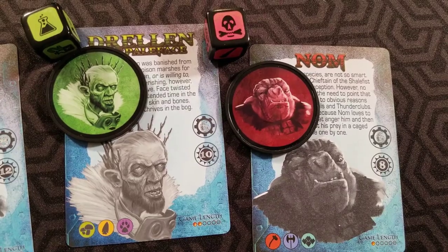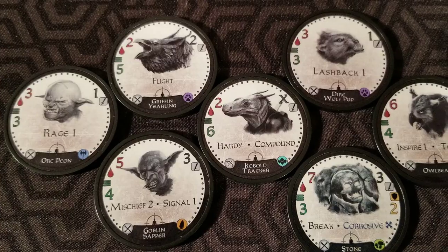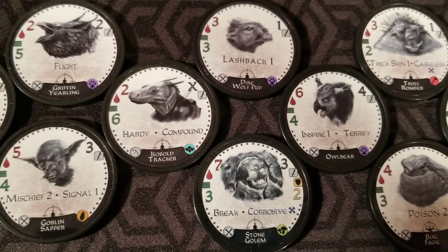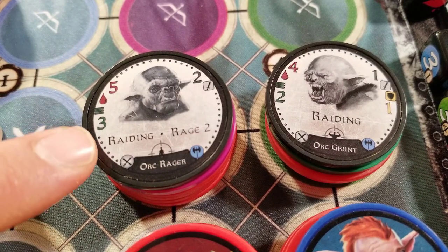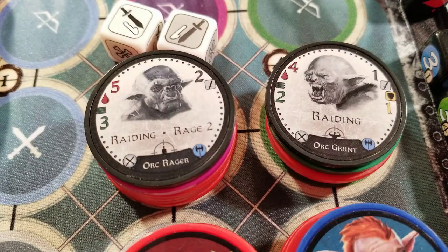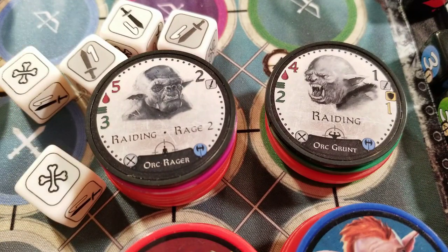The regular baddies are no slouch either. In addition to the regular attack and/or defense rolls, they also have skills that can do some pretty nasty stuff that can make your life hell. Taking a look at this orc rager for an example, we can see he has Raiding and Rage 2. Raiding means he can roll an additional attack die for every other orc on the field. And Rage 2 means he can roll 2 additional attack dice if he is not at full health. So you can see how quickly this guy can get out of hand.